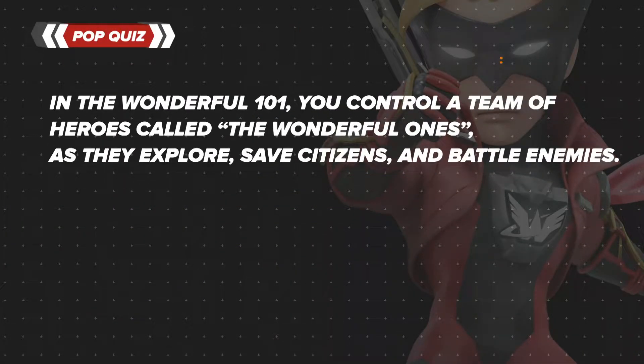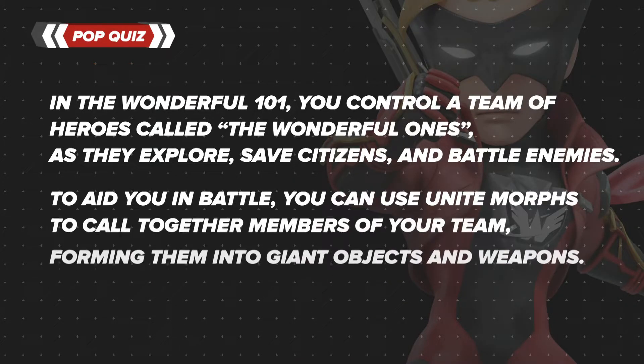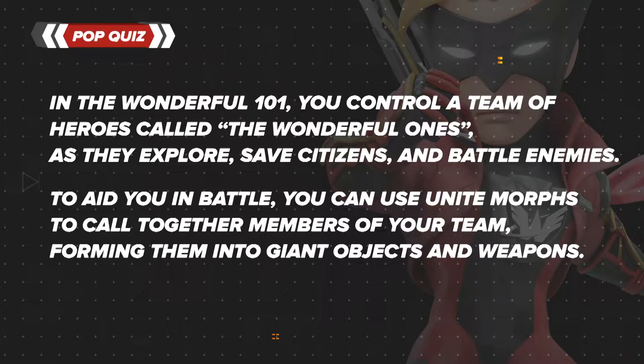In the Wonderful 101, you control a team of heroes called the Wonderful Ones as they explore, save citizens, and battle enemies. To aid you in battle, you can use Unite Morphs to call together members of your team, forming them into giant objects and weapons.